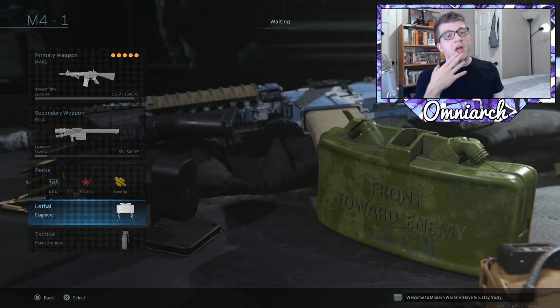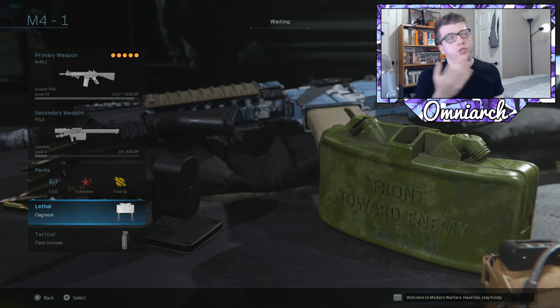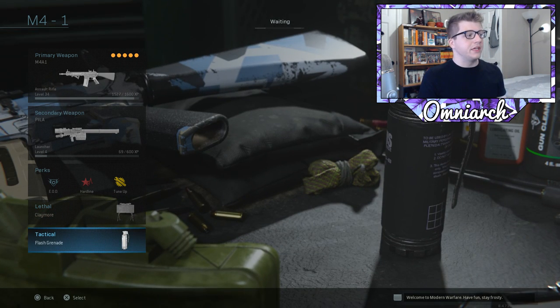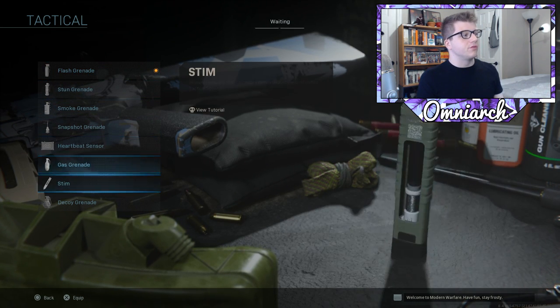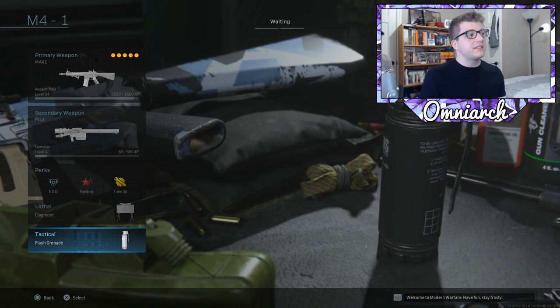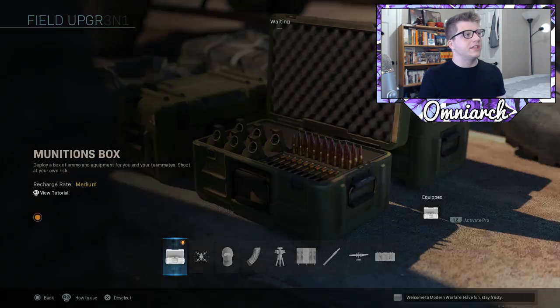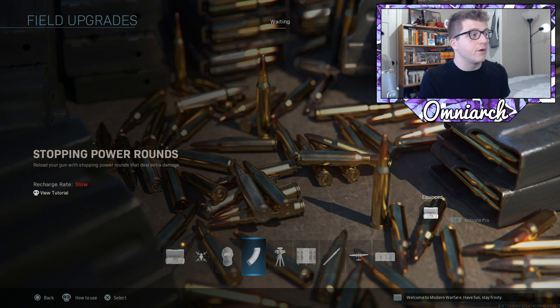You don't want to run out of ammo and you want those extra claymores to defend your area. Claymores are super good right now — they'll probably get nerfed honestly. Finally, the flashbang grenade is personal preference; you could use Stim if you have it unlocked. So that's the first class. For field upgrades: Munitions Box or Stopping Power Rounds — the latter is powerful but slow to earn, though the 33% boost from perk 3 helps.